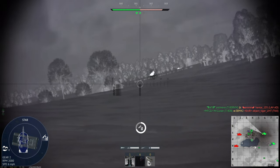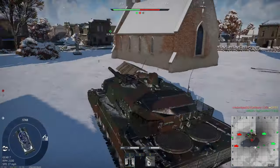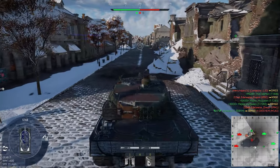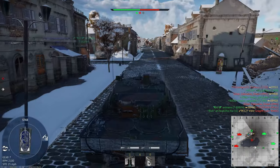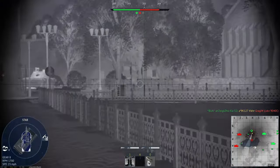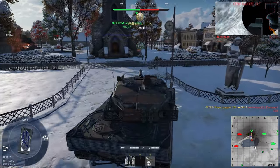If you just want good Leopards, play Sweden. Sweden has the 2A6, the 122s, and the 121s — they're in the same vein as Germany's Leopards but just better. It's sad to say, but that's pretty much what you need to do. The 2A5 and 2A6 are still really good vehicles. The Flakrad SPAA is all right once you get the Rh 202 round, and the Flakrad variant — the 'taco truck bus' — is probably one of the best SPAAs in the game.